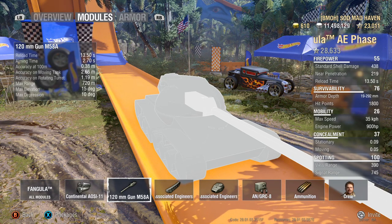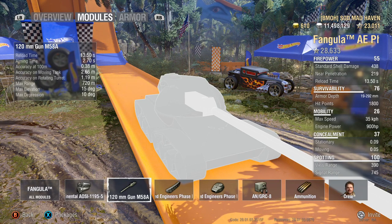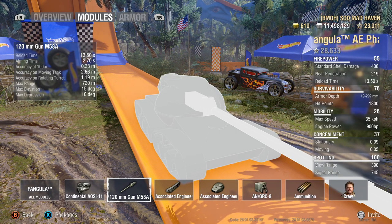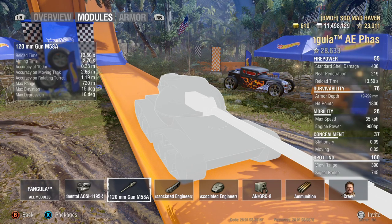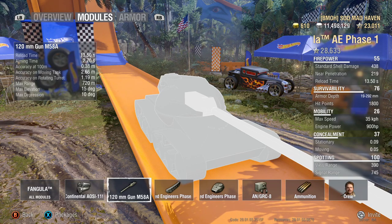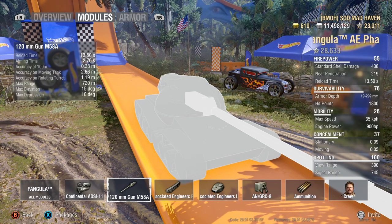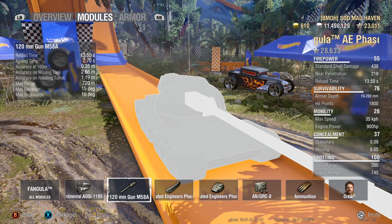Aiming time at 2.7 — 2.7 is pretty quick. With a fully trained crew, vertical stabilizers, or enhanced gun laying drive, you can probably get it down to about 1.9 to 2.1. Accuracy on the move and rotating turret — they are some pretty high numbers. Trying to take snapshots on the move doesn't work out too well, but you might hit.